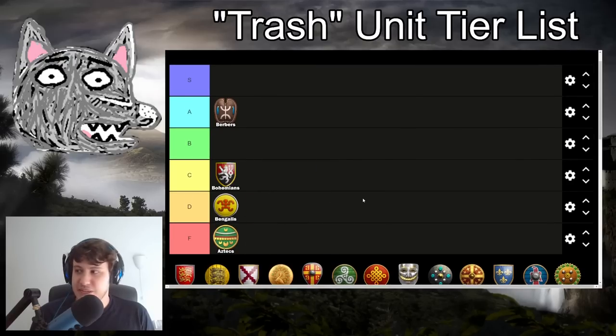Bohemians are going to be in C tier. Their trash tech tree has elite skirmishers that are basically fully upgraded - they just miss thumb ring. Your light cav are really underwhelming: you miss bloodlines, Hussar, and plate barding armor. But you do have your halberdiers, which are fully upgraded and additionally get plus 25% bonus damage. The halbs are really good, the skirmishers are solid, but you really lack that mobility option, which makes Bohemians struggle a lot in the late game on open maps. They're super deadly on closed maps, but on open maps it's not really something Bohemians love.